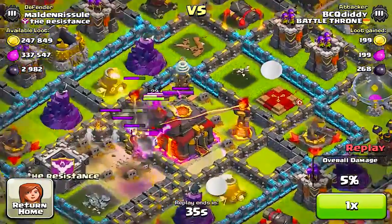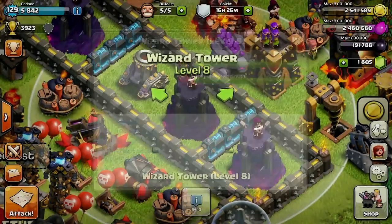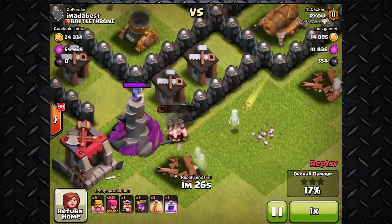There isn't really a right or wrong place to put your Wizard Towers, however by putting them closer to your Town Hall they should be more effective. Supercell did mention they initially wanted to put three wizards on top of one tower, but they changed that so now only one remains — but if you ask me, he's doing pretty good on his own.